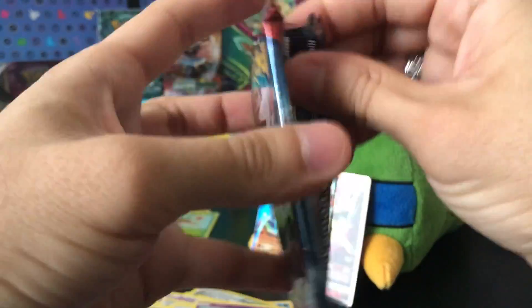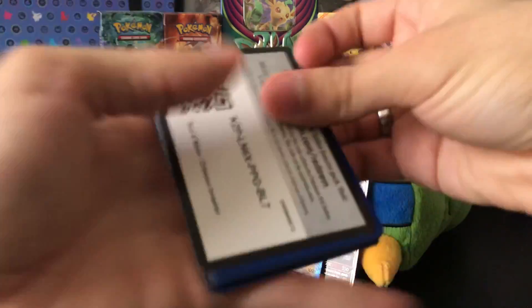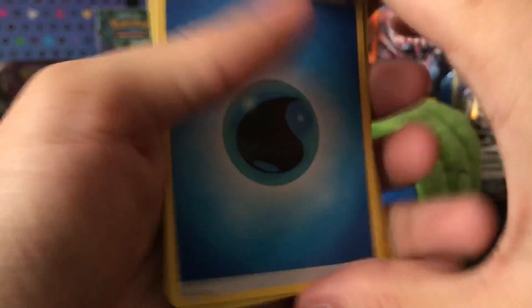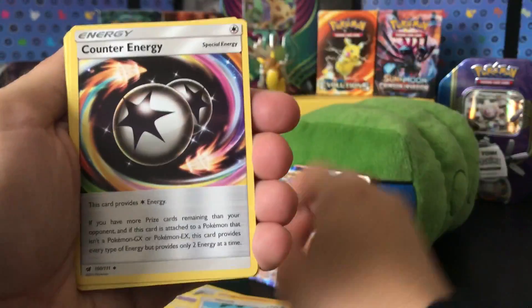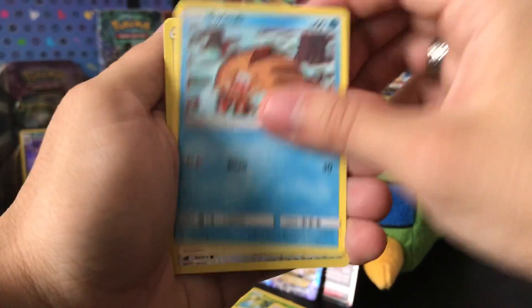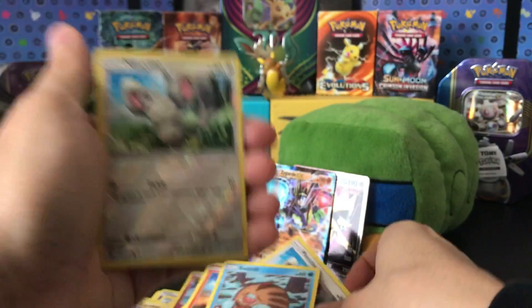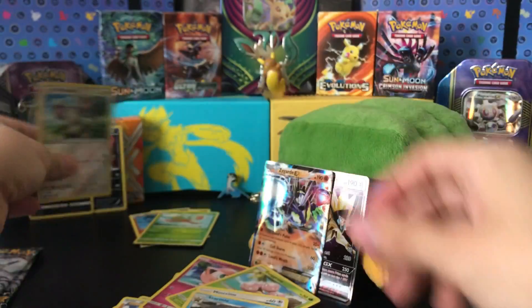And Crimson Invasion — my least favorite one. Why? Because I never get anything good from these. So there's the code card right there. 1, 2, 3, 4. Water Energy, Water Energy, Gastrodon, Miltank, Counter Energy, Jigglypuff, Exeggcute, Munchlax, reverse holographic Munchlax. We got the normal one and a reverse holographic — and just a Starmie. Well, that's something.